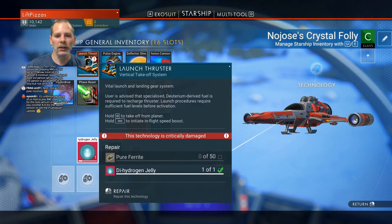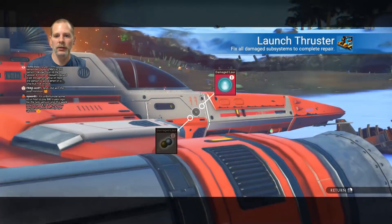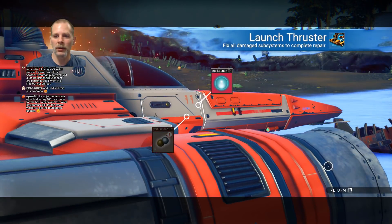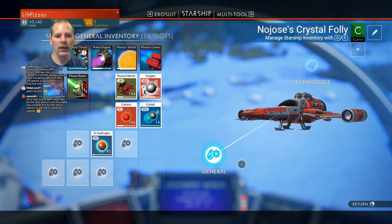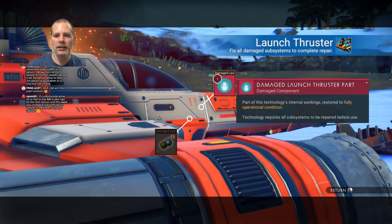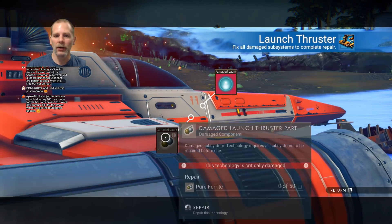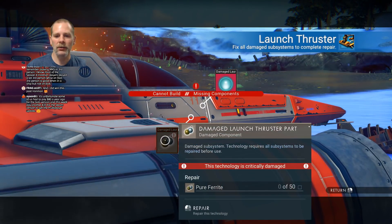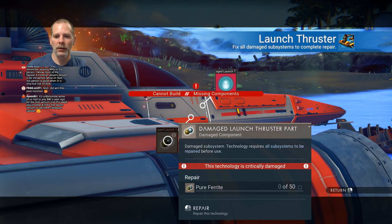There we go. And then we need to do the launch thruster. We need dihydrogen jelly, apparently. Did we get it already? I think we just did. I think we had dihydrogen jelly from somewhere. Because I think you used to be able to — oh no, it's this thing that requires you to make the thingy.